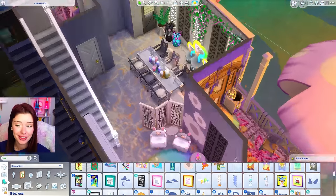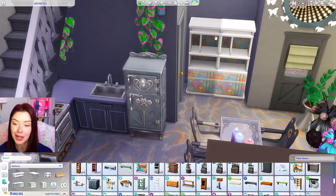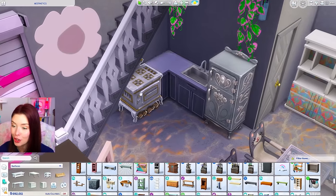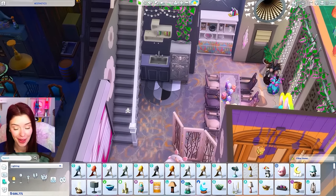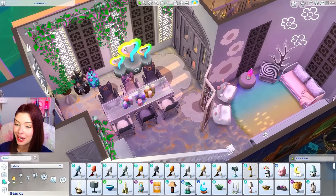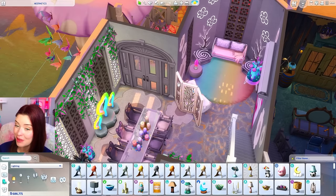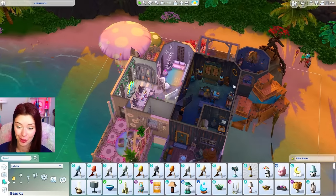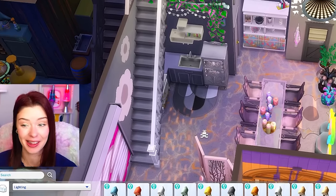Alright so we have our acid pixie aesthetic in gray. It's definitely interesting — I don't know if we hit the aesthetic here for the main floor yet. It definitely looks cool and it's very different from what we've got going on next door. But is it close enough? This is challenging.